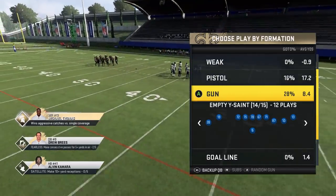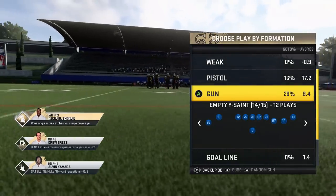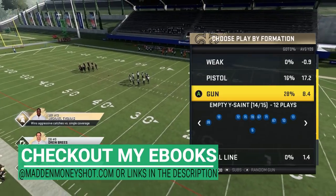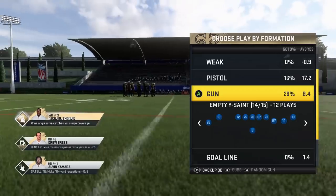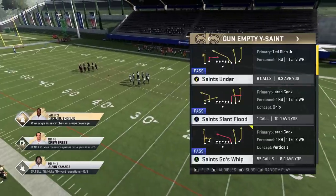A couple days ago they put out the April update on Madden, and in my opinion Cover 2 got a lot stronger. Based mostly off the fact that the cornerbacks react a little bit differently — they now redirect receivers on certain routes inside so the safeties can cover them. I'll show you what I'm talking about a little bit later, but ultimately Cover 2, which has been one of my defenses of choice for a while now, got a lot stronger, so I had to find some plays that are uniquely attacking the new adjustments.